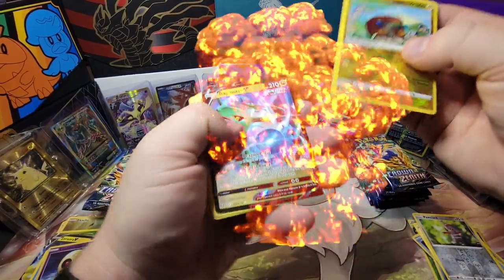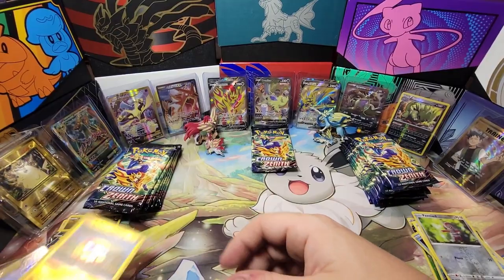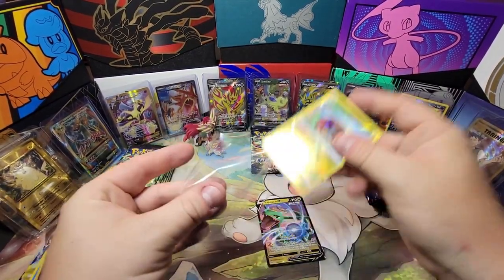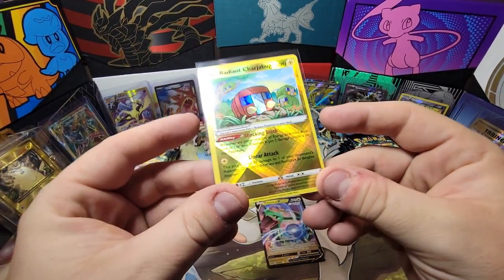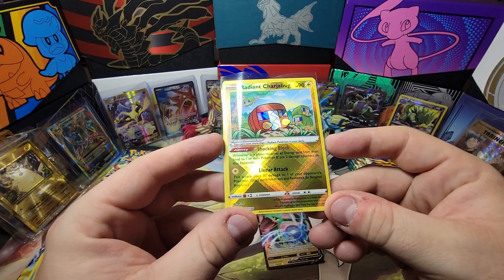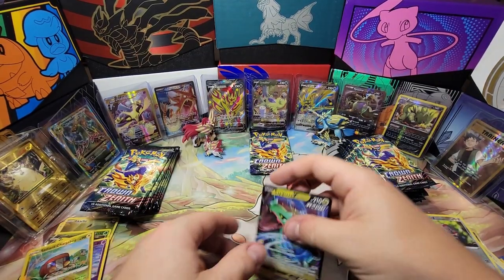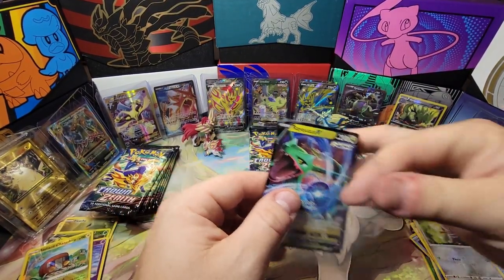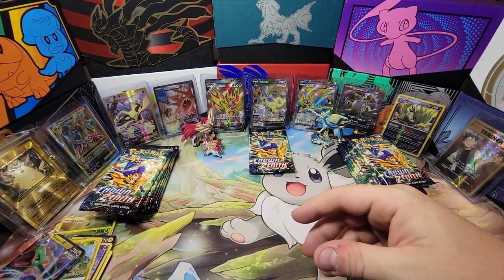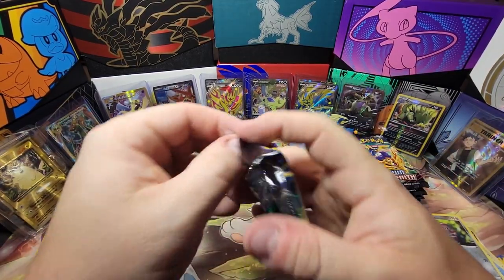Switch — wow, what do you do? Charjabug and a Rayquaza V! So that's the first double-banger pack right there — I think that was from the Zamazenta pile. Charjabug's ability: whenever any player attaches an energy card from their hand to one of their Pokemon V, put two damage counters on that Pokemon. I mean, I guess that's a card I should be playing in my deck — attach energy to my Charizard and there you go.